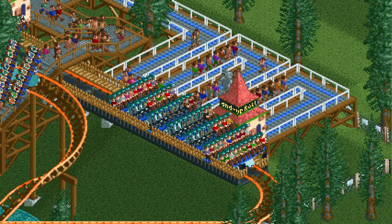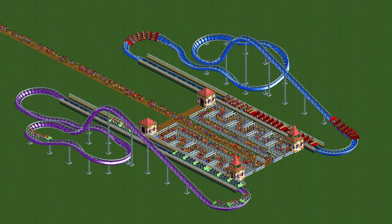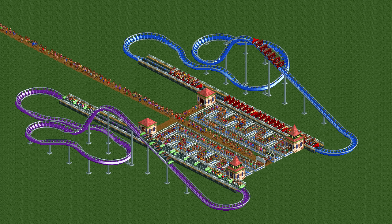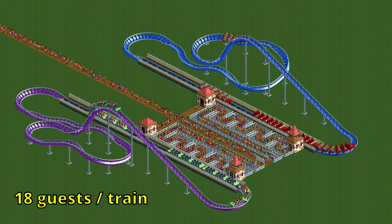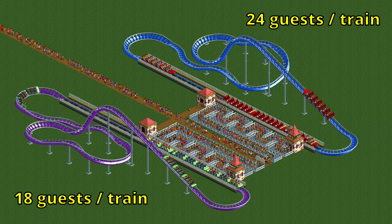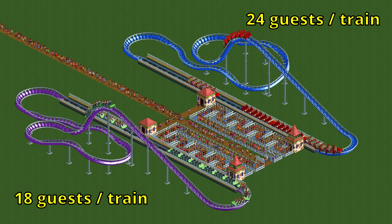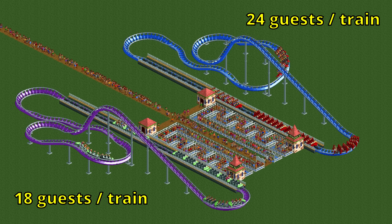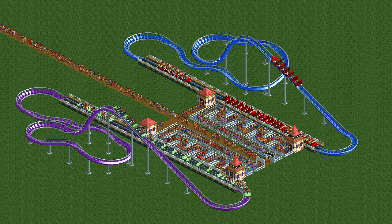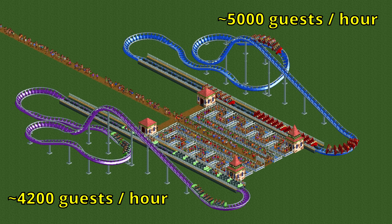The solution to the second problem is wider trains. Here are two hyper twisters — one with two-across trains and one with four-across trains. Both have trains about three tiles long, so the only difference is capacity per train: 18 for the narrow trains versus 24 for the wide trains. It takes longer for the wide trains to fully load while the time for a new train to move into position stays the same, so a larger percentage of time is spent boarding. The hyper twister with wide trains reaches roughly 5000 guests per hour while the narrow trains sit just above 4000.